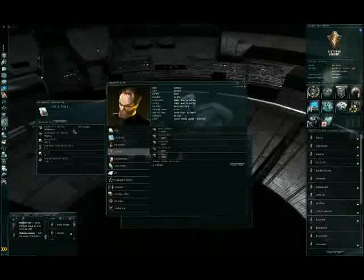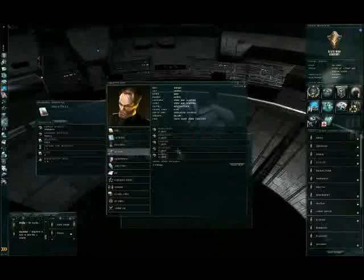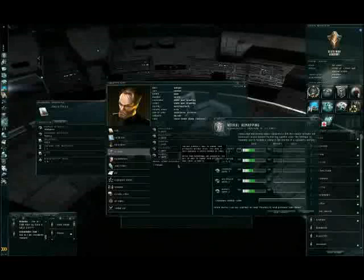For example, intelligence is the primary attribute and it will affect training time greatly. There are two ways to improve attributes: you can train skills from the learning group, which we don't have at the moment, or you can do a neural remap. Neural remapping is something new that has been introduced recently — you can change your attributes once per year, every 12 months in real life. We have two remaps available.